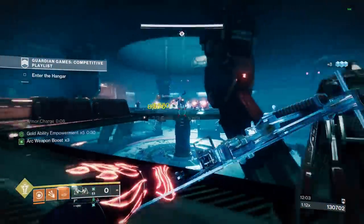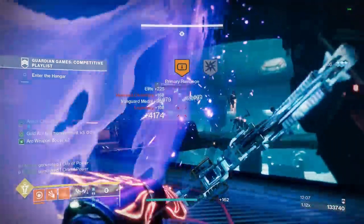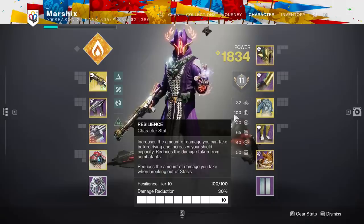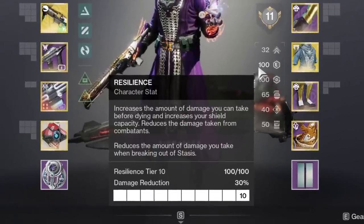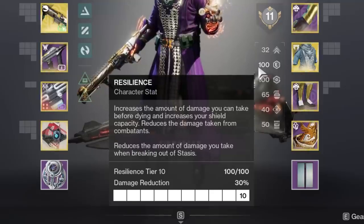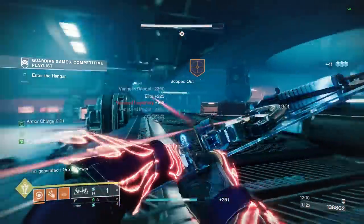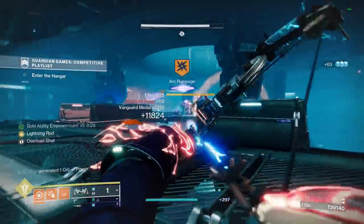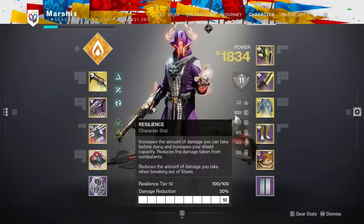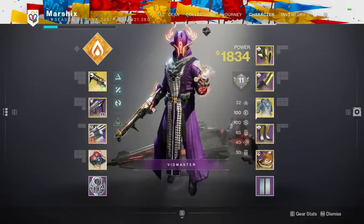Another thing people forget to use is high resilience. The most fundamental goal of Destiny 2 is not dying, and resilience makes it harder to die by giving you up to 30% damage resistance at all times. It just makes sense to prioritize this stat over all the others. You don't absolutely need max resilience, but you should definitely try for the highest you can. I never let this get below 70, and I use another source of damage reduction that people also tend to forget about, which are resist mods.